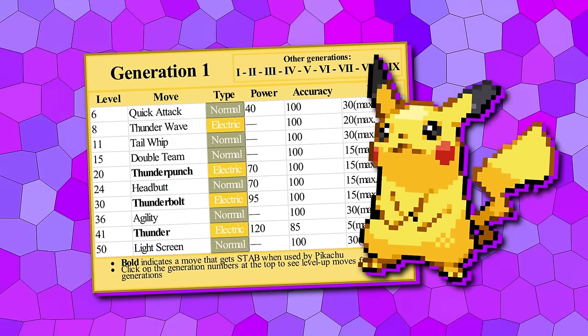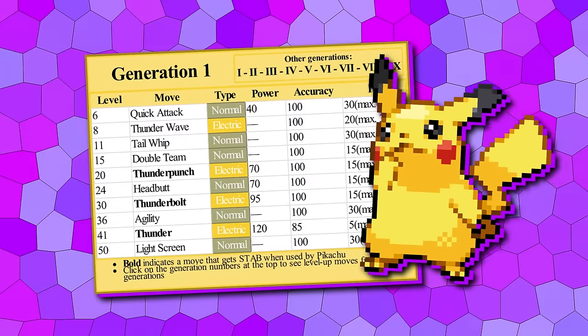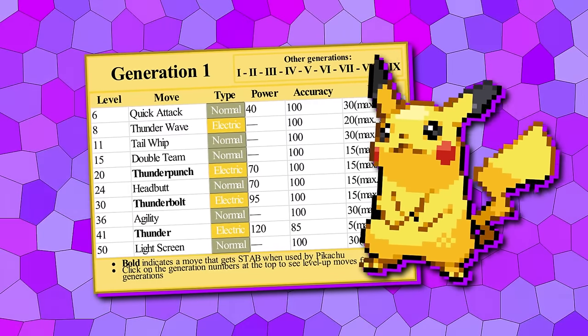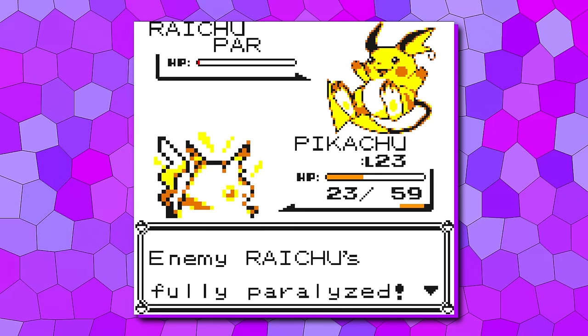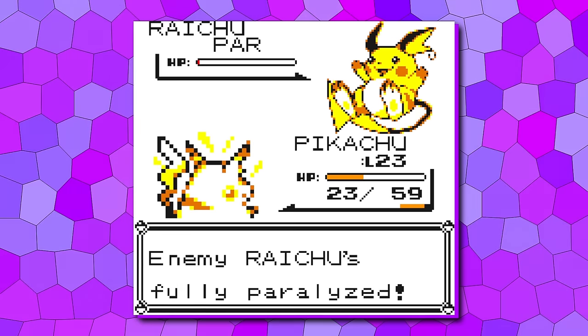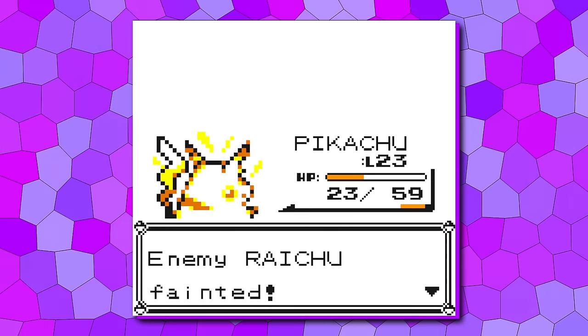We've also given Pikachu a mid-game move in Thunder Punch at level 20, and with Headbutt replacing Slam at 24, Pikachu can take advantage of Paraflinch. Overall, I do genuinely feel like this is the perfect spot for Pikachu. Given its frailness, its moves allow it to really punch above its weight class, and it provides what sometimes feels like genuine anime moments.